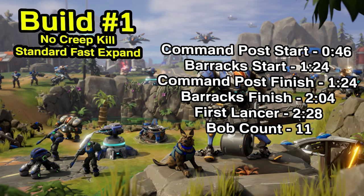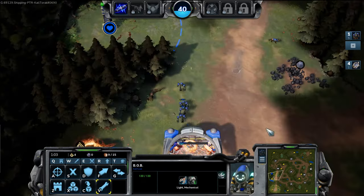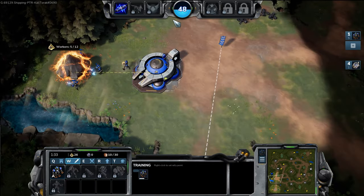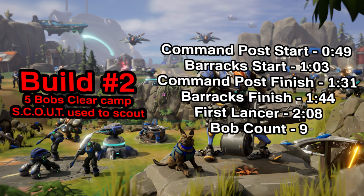For build number two, where I did clear the camp with five bobs, my command post started construction at 49 seconds. The barracks went down at 103. The command post finished at 131. The barracks finished at 144, and the first Lancer was out at 208. At this time, I had nine bobs, but 10 and 11 were a few seconds away from coming out. We got the Lancer out a full 20 seconds faster, and put us behind only slightly on bobs.